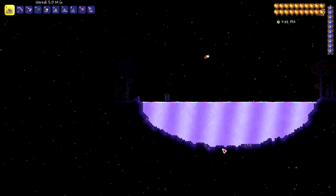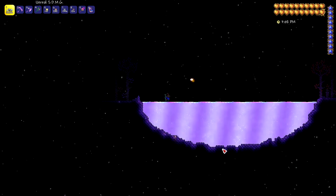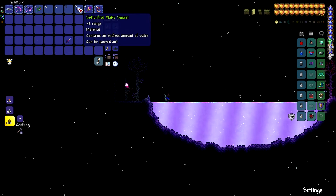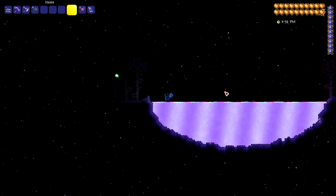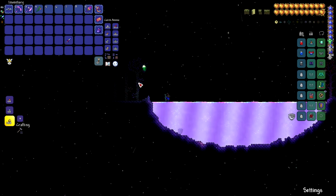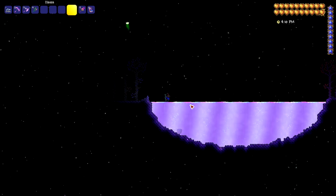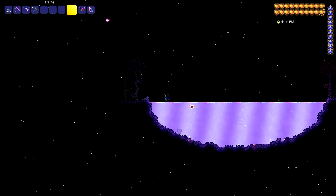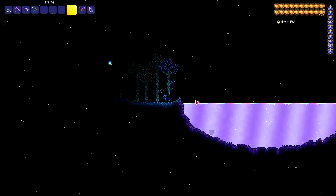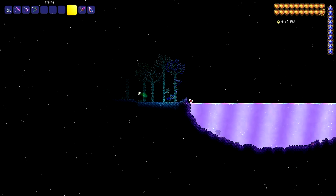If you have an old world and want to get shimmer liquid into it, there's really only one option: get a bottomless shimmer bucket. To get one, you have to defeat Moon Lord and then toss a bottomless water bucket into shimmer. If you toss it in before beating Moon Lord nothing will happen, but once you've beaten Moon Lord, tossing it in will give you a bottomless shimmer bucket. You can then take that with your character to your old world to get shimmer there.